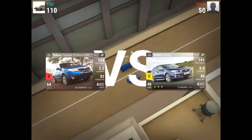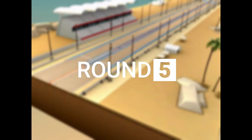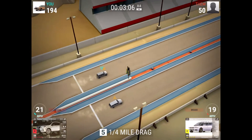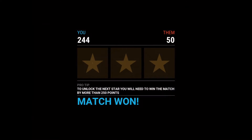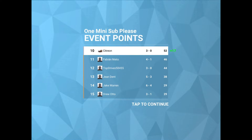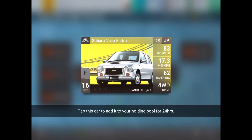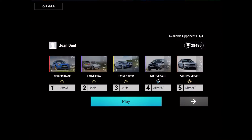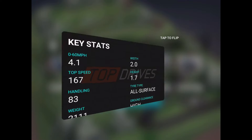We get 60 bonus points and hopefully win the next two races — a couple of bonus points against the Levorg, and the next one should be a win because we have traction control and ABS. A nice two-star finish. We pick up that common Subaru — the Subaru Vivio Bistro — but it's one I already own and have maxed out at 323. Not a bad car.